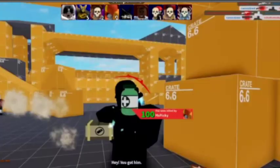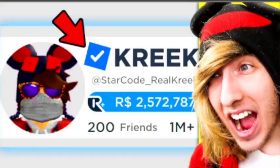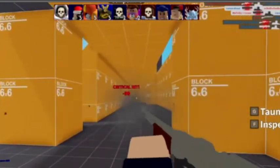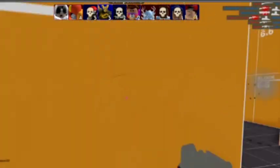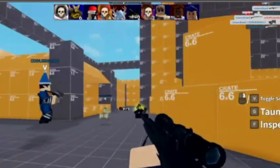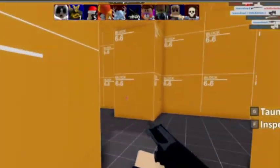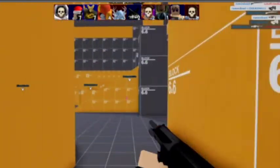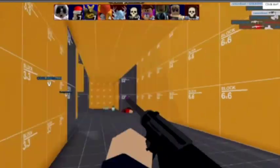Roblox just added verification and Kreek gave a good peek of what it looks like. We can't see his verification badge if we go to his profile, but that may change — it might eventually be visible to everyone. It's technically still in beta, so there might be some bugs, but they will fix it. If you're wondering how to actually get the verification, I'll show you a picture.